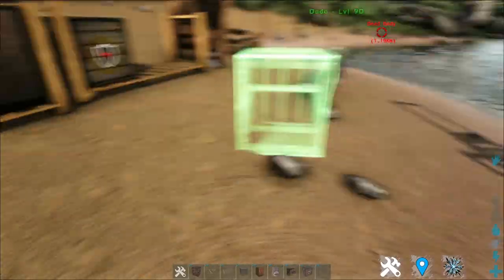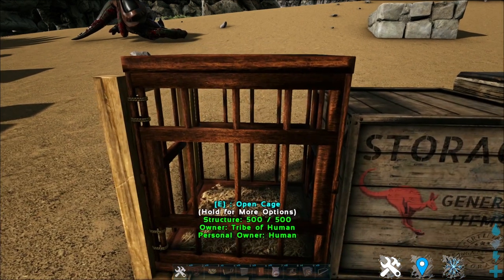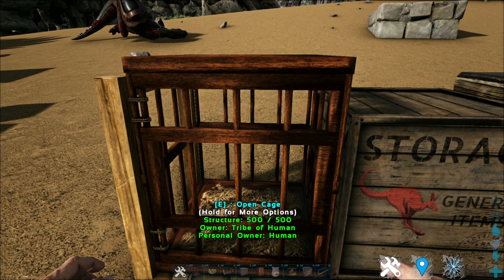Next is this item here — the cage structure, the animal crate. This animal crate can be used to store animals like this dodo bird here.